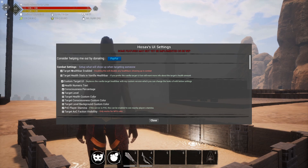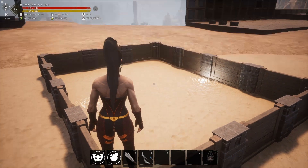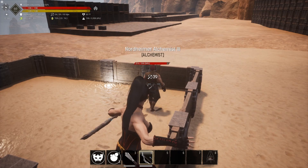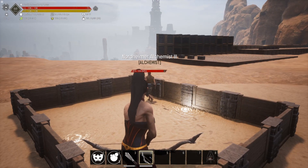We have two options here for combat settings. We have 'target health bar enabled,' which can enable or disable a health bar, and 'target health stats in vanilla health bar,' which puts the stats in the vanilla style instead of Hozav's custom health bar. Let's spawn in an enemy — give him a little shot — and you can see there's a custom health bar there. Really cool.